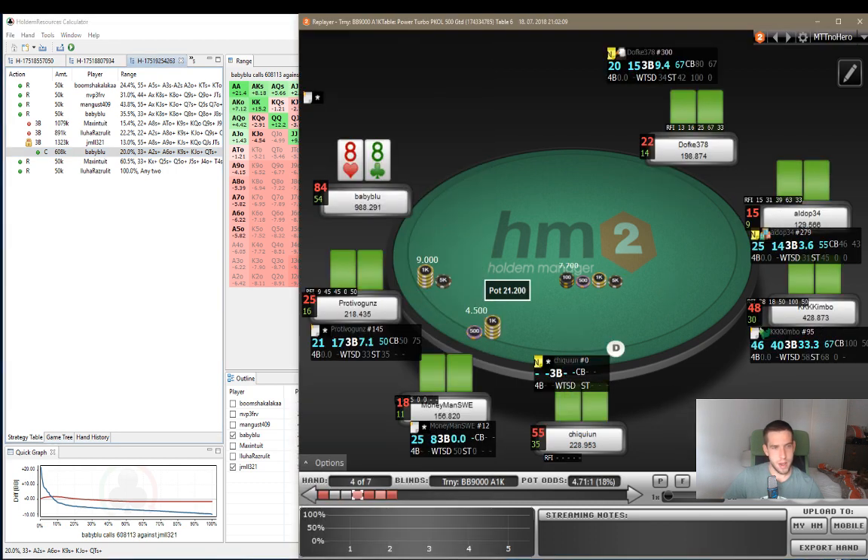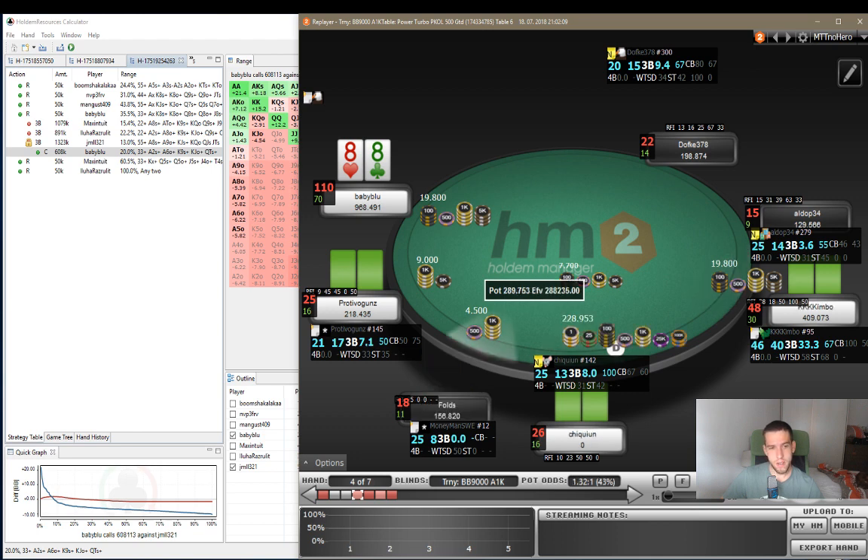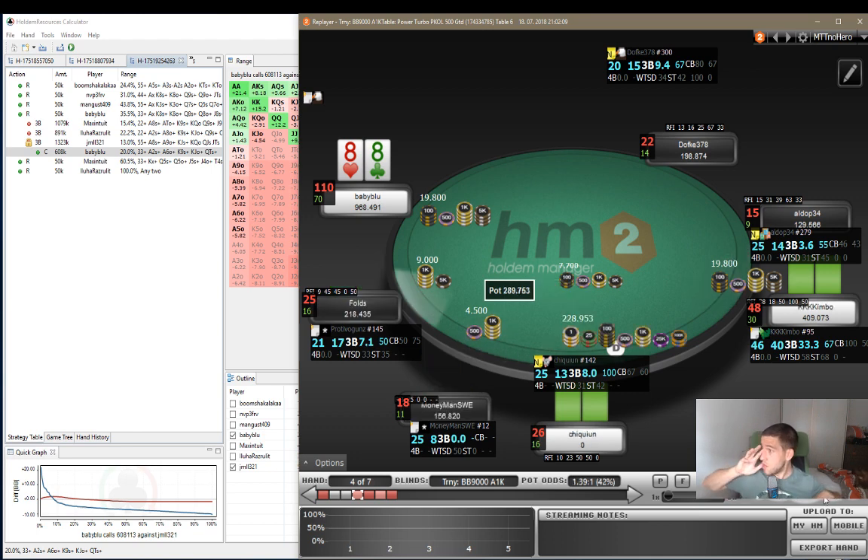Pocket 8s. We min open 2.2x from UTG, get a call from the cutoff and a shove from the button. This is a situation you cannot analyze in ICMizer because ICMizer just doesn't do calculations where there are flats behind you and a shove - it only wants you and somebody shoving. Here, in Hold'em Resources Calculator, we can do that.